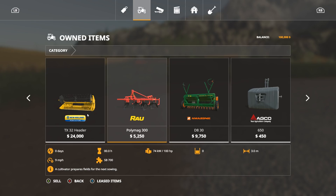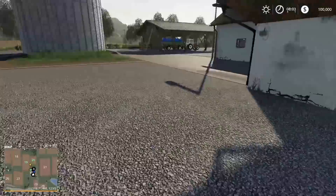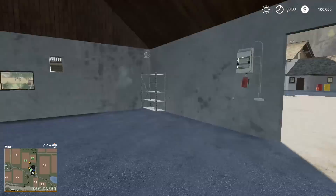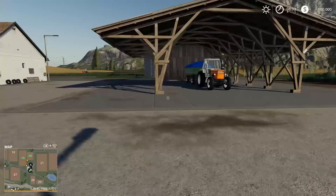For buildings, we have a farmhouse — you probably should keep that, but you can sell it if you want. We have a farm storage shelter, which is a good idea to keep your tractors under. We have this farm barn, which to me is decoration. And we have a grain silo, which is very useful because we can store grains until we want to deliver them. The farm barn doesn't even have a door that opens and closes — it's $50,000 you don't need. The shed is also kind of useless. I'd rather put one or two modern sheds here.